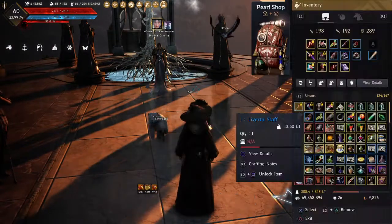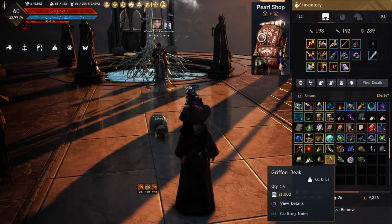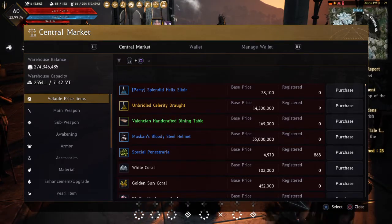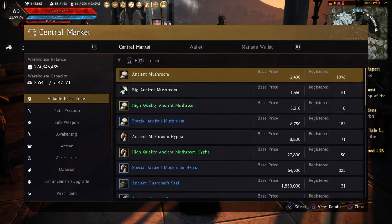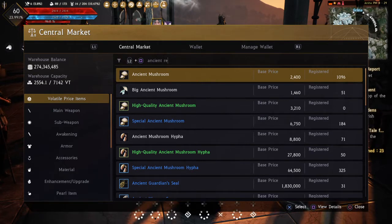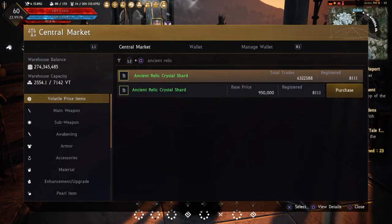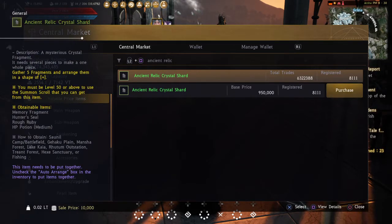The fourth way to get memory fragments is through ancient relic crystal shards. You buy five of these, combine them together, and they take you to a location on the map where a certain number of bosses spawn. You fight them and the bosses have a chance of dropping anywhere from 1 to around 10 memory fragments.